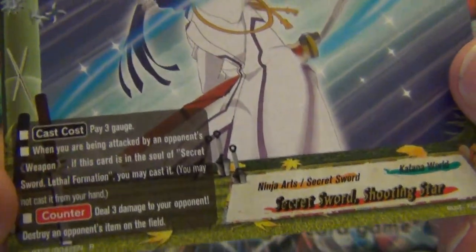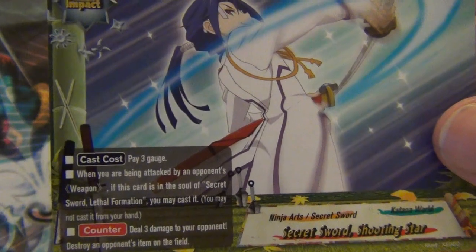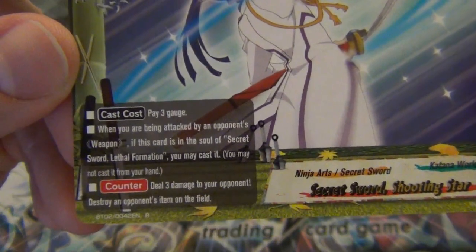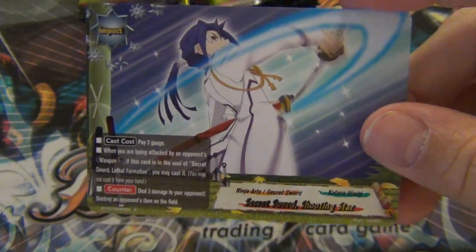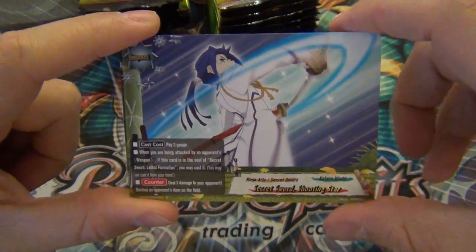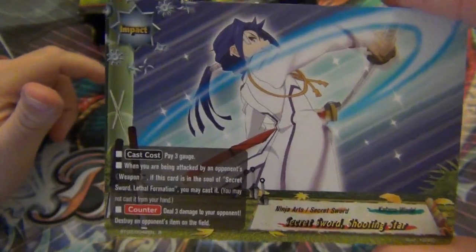Then we have a regular rare - it's one of Katana World's impacts. Cast cost: pay three gauge. When you're being attacked by an opponent's weapon and this card is in the soul of Secret Sword Lethal Formation, you may cast this card - deal three damage to your opponent and destroy an opponent's item on the field. Lethal Formation is a card that lets you check your deck, drop, or hand for one of three cards that work with it.